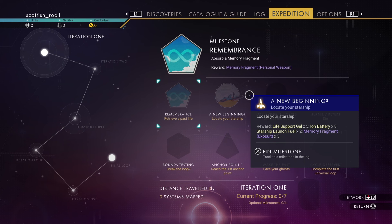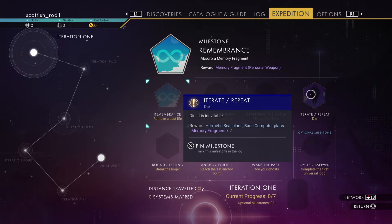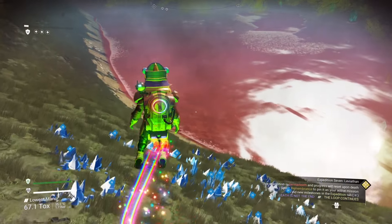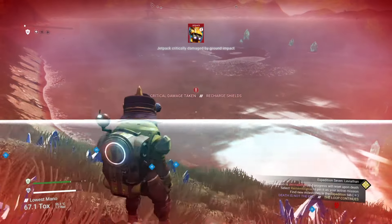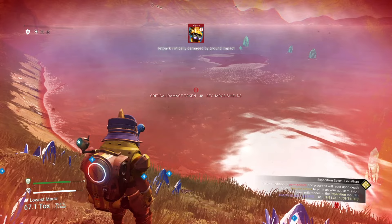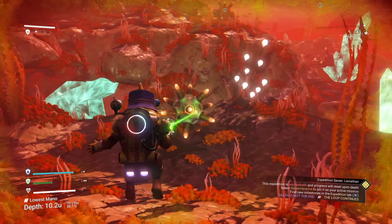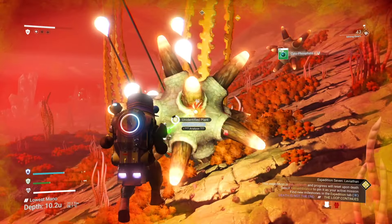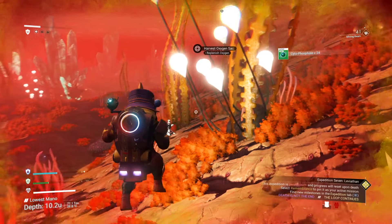The first thing you need to do is get the Hermetic Seal, which drops from the iterate-repeat milestone. Do what it says on the tin — kill yourself. I jetted up and then landed, and it broke my jetpack. So I've got no option, I'll just have to drown myself. As a side note, these are the only times you want to die. The game resets, but you do keep your bases.